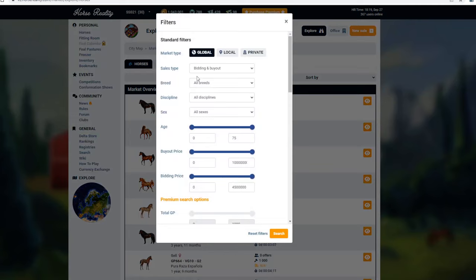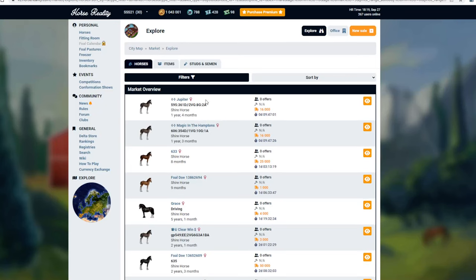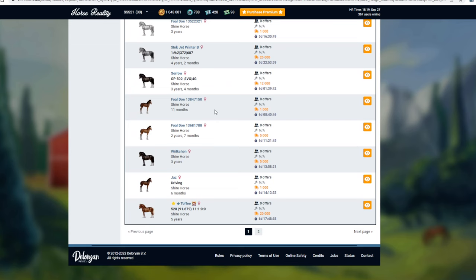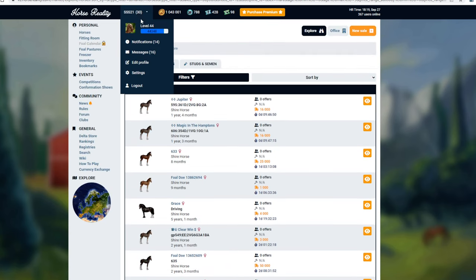Let's put some filters in here. I just want the buyout option. I need mares - let's get as many mares as possible. What's a little bit frustrating about this game is you have a maximum amount of horses you can have, which is really painful. I think what needs to happen is we need to have unlimited horses - I'd go nuts on this game then. I'd probably pay for premium a lot as well.